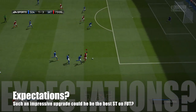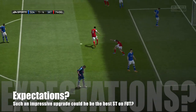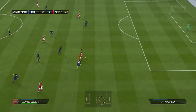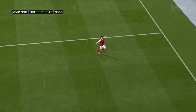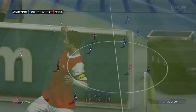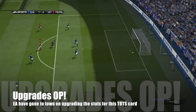What were my expectations of this card? Looking at those upgrades, this card has the potential to be the best striker in the game — it's so highly rated, and those stat upgrades make him a real contender. But this guy is not cheap — he's 1.1 million coins. With overpowered Bundesliga players like Reus and Robben, he's going to be your main man if you want a striker.